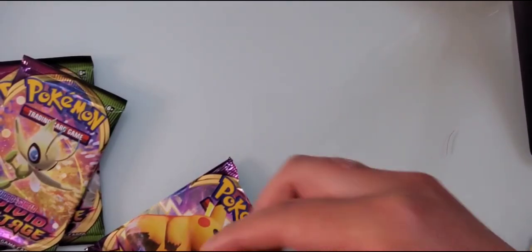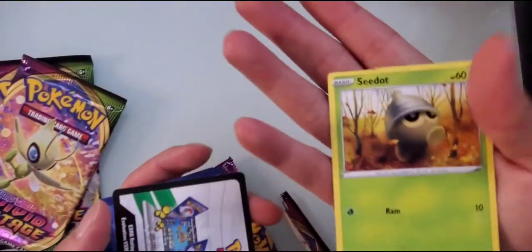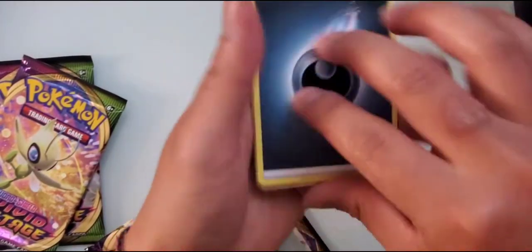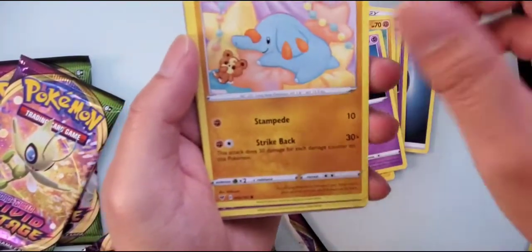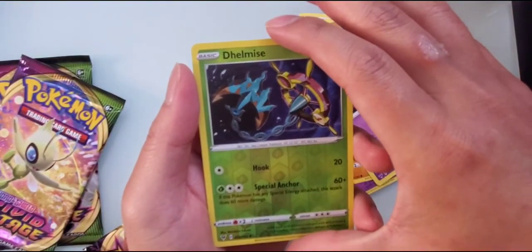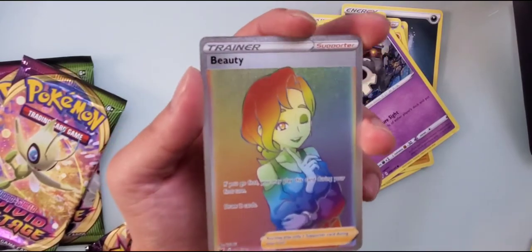Oh no, cutting one of them — oh my god, she cut it! This is why you don't use scissors. I knew you were gonna do it with one of the cards. So we've got: energy, ghost, Beauty Lady, Shuckle, electric dog, Fairy again, baby elephant, and we have a reverse holo. Oh wow, you could have almost cut that card — this is why you don't use scissors!